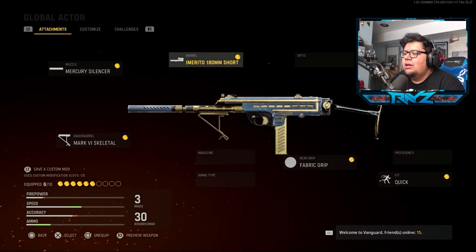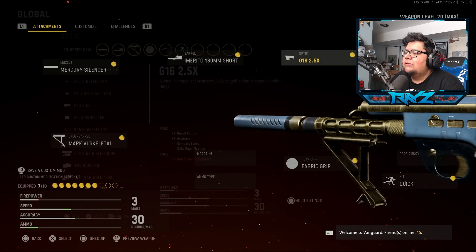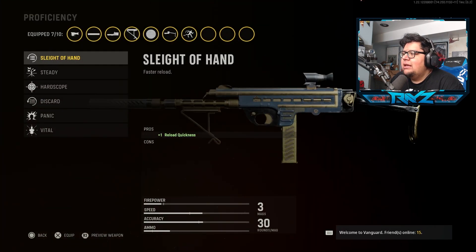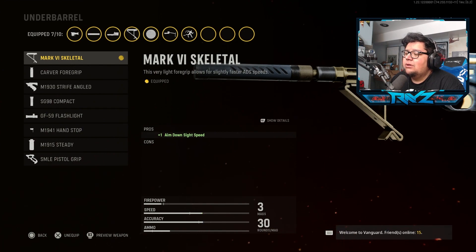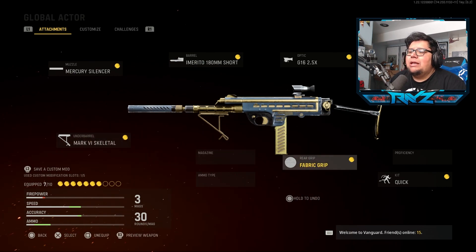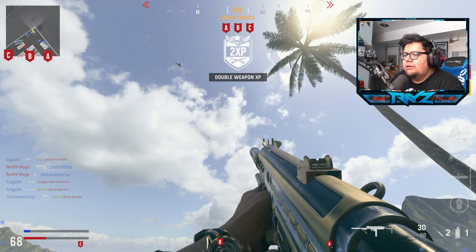The class is using the Mercury Silencer for sound suppression and recoil control, the short barrel for ADS speed and sprint-to-fire speed, no optic — though I think we're gonna slap on a 2.5x — the Emerito SA Folding for sprint-to-fire speed and movement speed, no proficiency, Quick as the kit, Fabric as the rear grip for ADS speed and recoil control for hip fire, and the Mark 6 Skeletal for ADS speed. So you move fast and ADS very quick with this thing. Let's see how it works out base first, no extra attachments — let's check out the aesthetics.